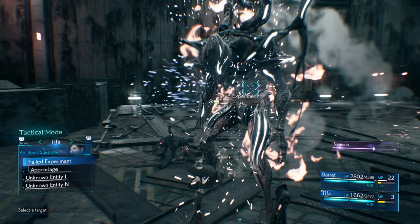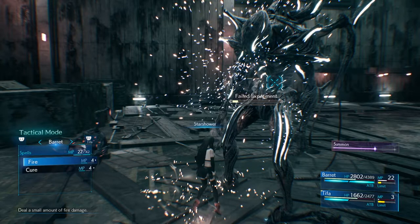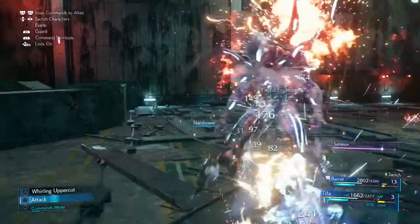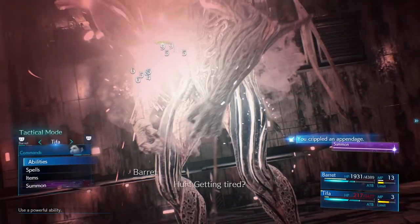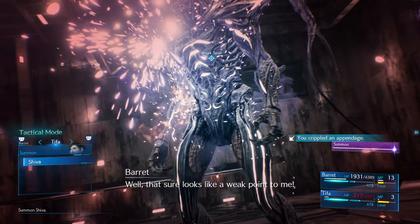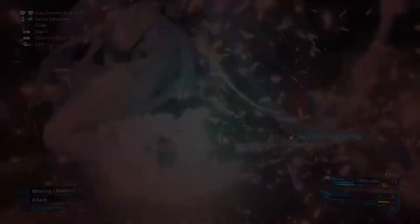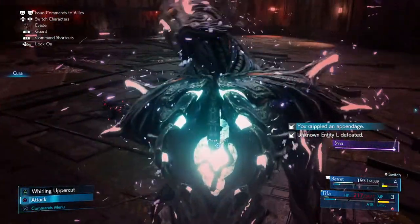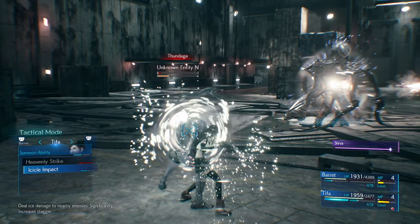If you run out of MP, you can still do good damage on the appendage with abilities, or you can use an Aether to build up a bit more magic. You can also use Barret to add to the impact, but don't get stuck too close to it, especially when it jumps into the air — roll out of the way as quickly as possible. Barret was able to finish off the appendage in the background, so now I could go after the heart itself. That's when I used my summon, which was Shiva — ice damage, which it's weak to — and building up ATB using Shiva's ability was enough to take the Failed Experiment boss down.